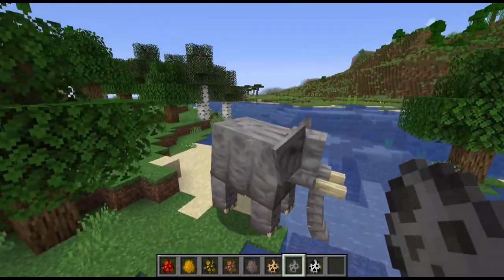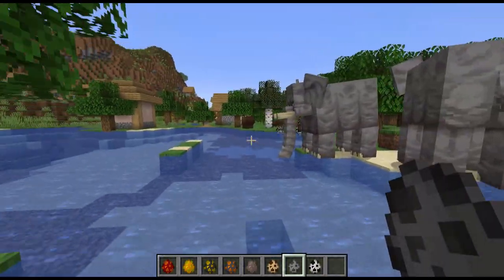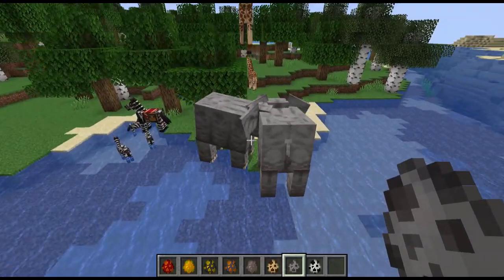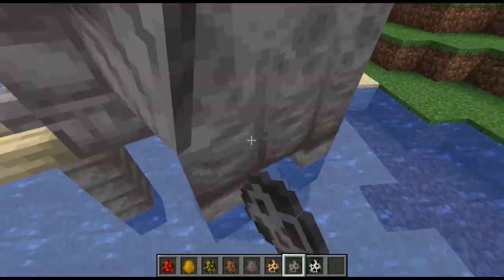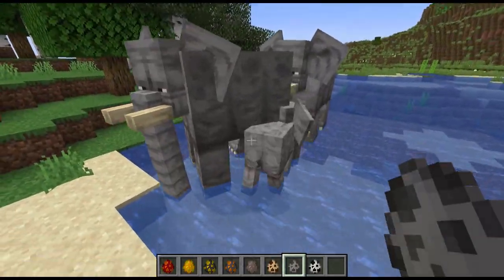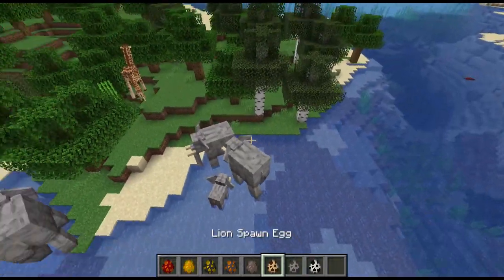Elephants! I like these elephants. Look at it - it's kind of kneeling down. I love the animation so much. Is it gonna do the thing where it sprays water on its back? Please let me see it. Elephants making out - stop that! Baby elephants - are there baby elephants? Yeah! Again, the size of the head is just insane.